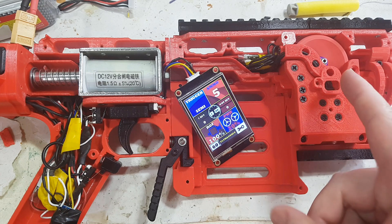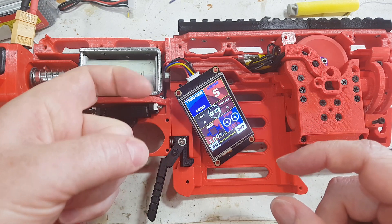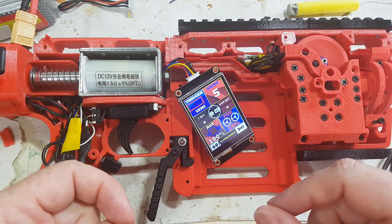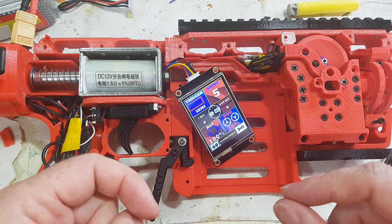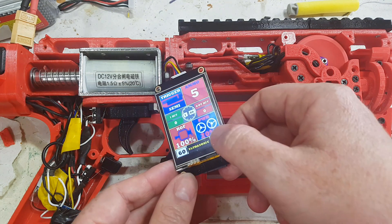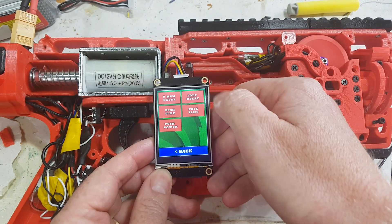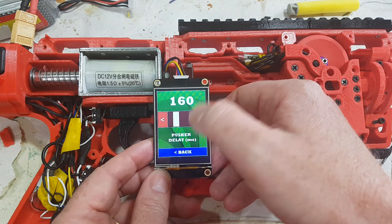The reason for idle mode is that a lot of time spent in your trigger delay is waiting for the motors to spin up. So if the motors are already going at a very low RPM, then you have got less delay. To that point, we now have, under pusher, two different delays: one for idle and one from zero RPM.